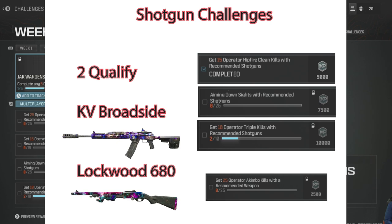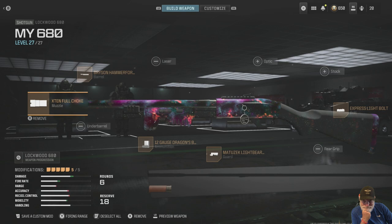I decided to go with the Lockwood 680. Here's my configuration. The one thing I changed was that when going for the 25 one-shot kills, I put in slugs — switched from dragon's breath to slugs.